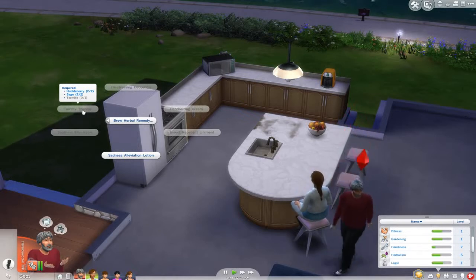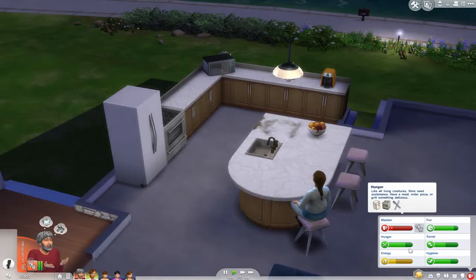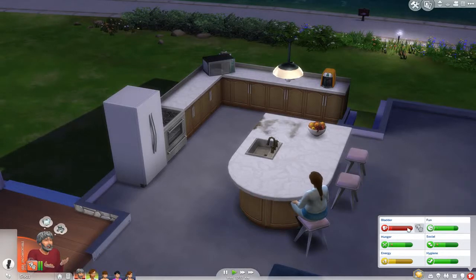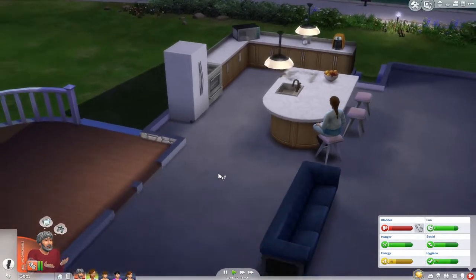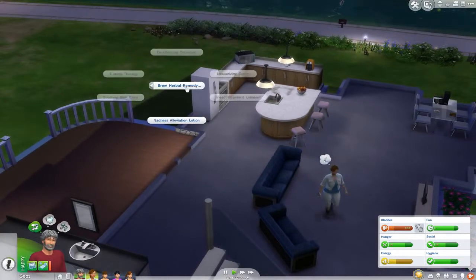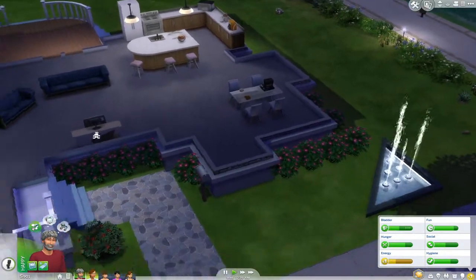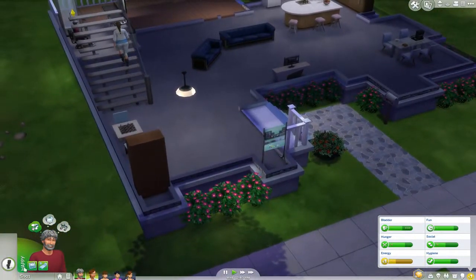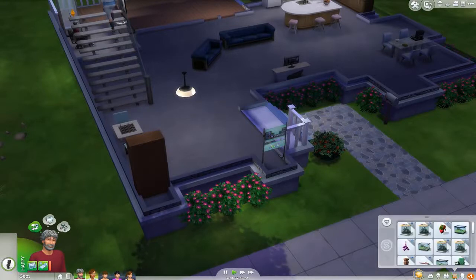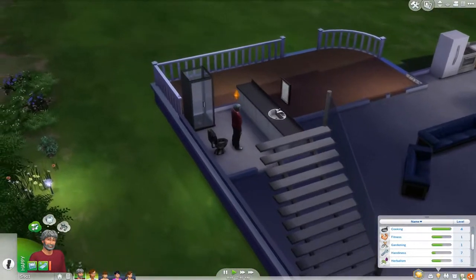I assume Tummy Therapy is to fill up the mood of hunger. So between the 6 different moodlets, we should be able to get most of those with potions once we get Herbalism all the way up - if that will ever happen. And where did Bobby go? He's up there using the bathroom. Now that we have identified things, let's see if tasting things will still get our Herbalism up.